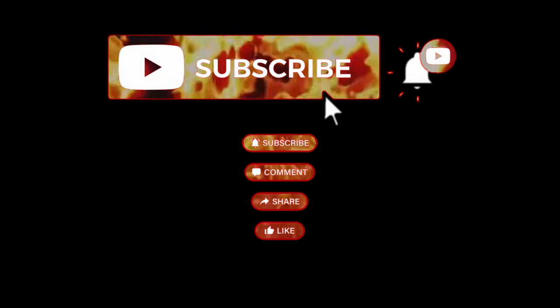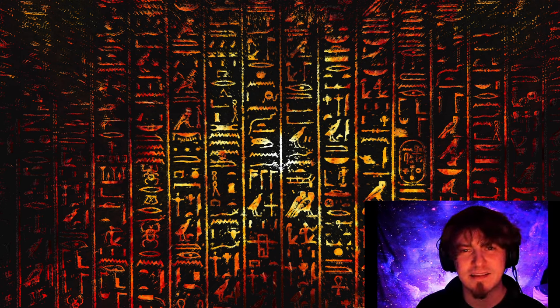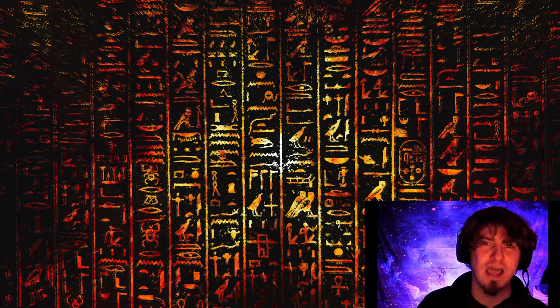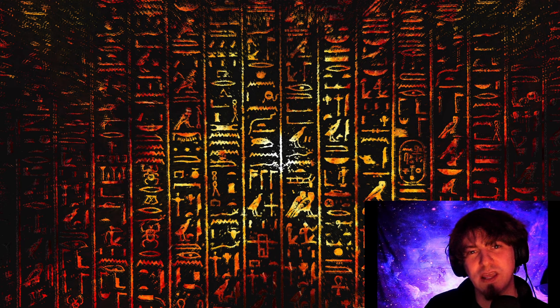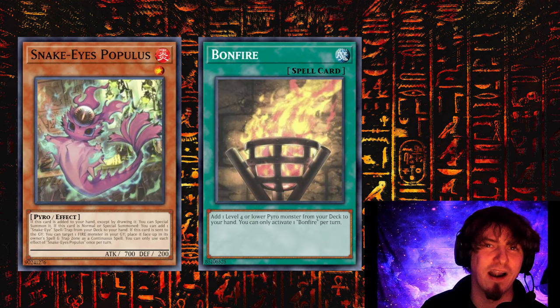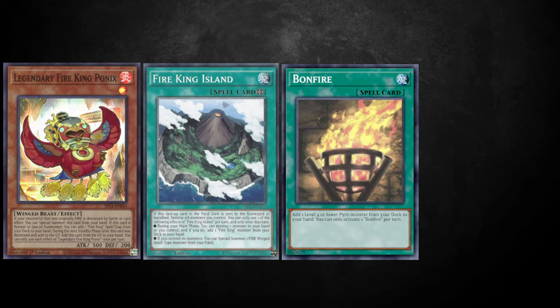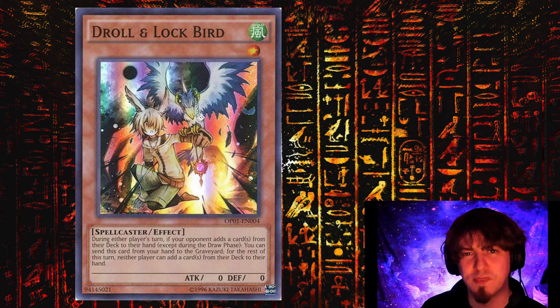That is going first against them, but what do we use when going second? Going first and setting up floodgates is easy, but what do we do when Fire Kings go first? A lot of players have been opting for well-placed hand traps. Since Fire Kings add to the hand — especially with uses like Snake Eye and Bonfire — cards like Drill and Lockbird are a staple against the Fire King matchup. If you're able to Drill them off that initial add, they are almost guaranteed dead in the water, because without multiple ways to add cards from the deck to the hand, the Fire Kings have a weaker start, especially with that Snake Eye combo.